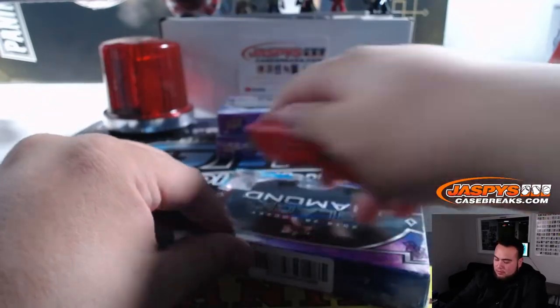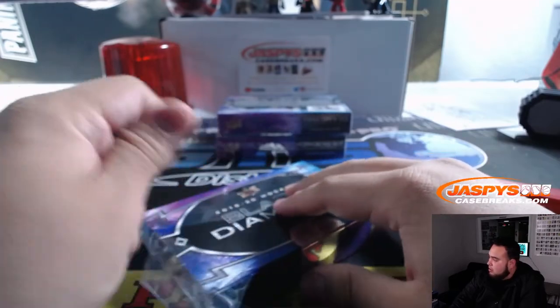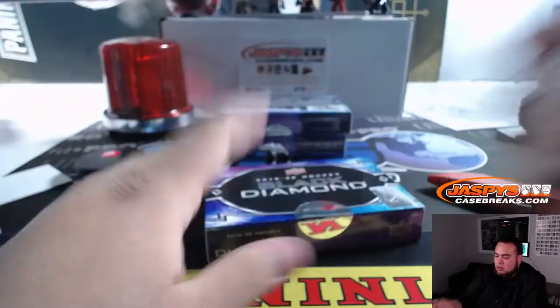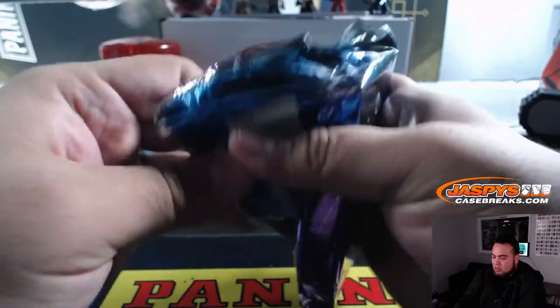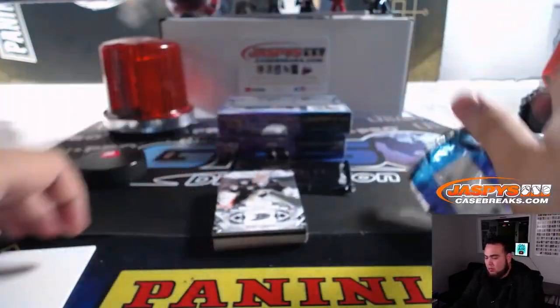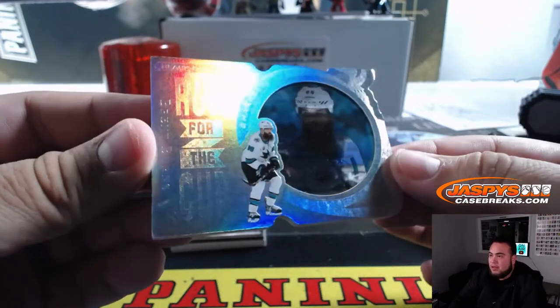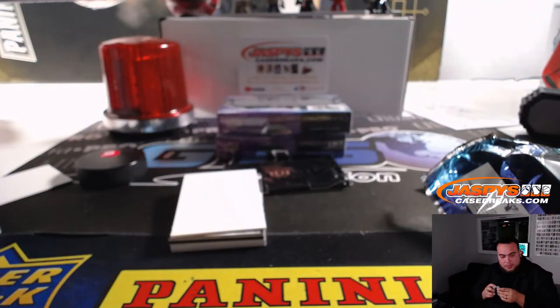Alright, three more boxes. We got a Run for the Cup for the San Jose Sharks — 67 out of 99 — that's Brett Burns, Sharks spot seven, William — you're on the board.